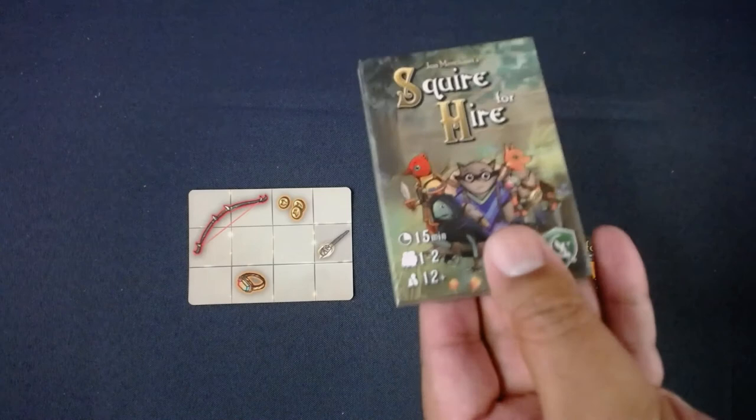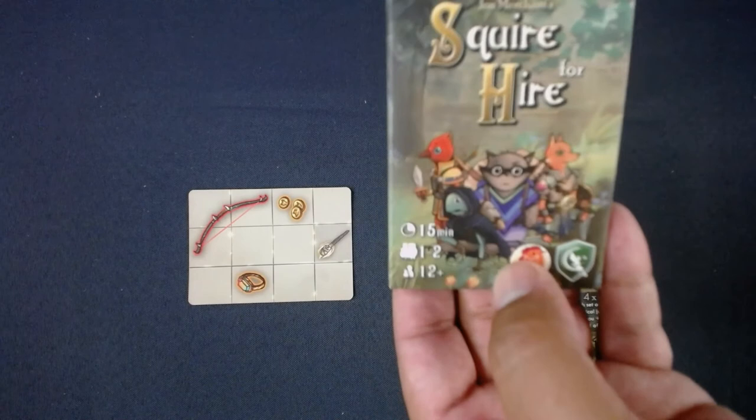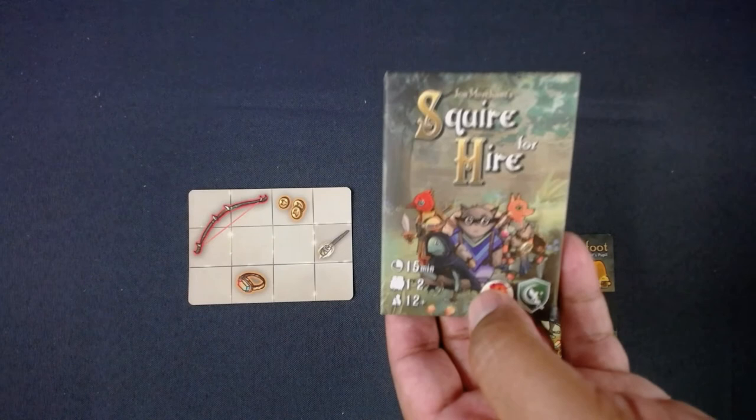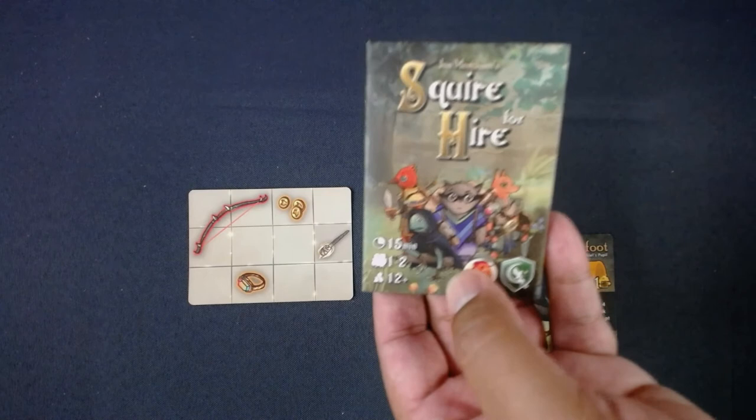The game is Squire for Hire - a micro game, only 18 cards, think Button Shy wallet-size game. It was designed by John Merchant and published by Lateman Games. I'm featuring this game today because it is available as an app right now, dropping today on Android, iOS, and all major devices.